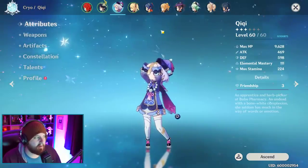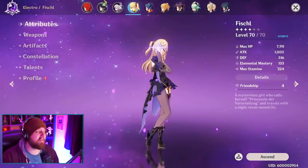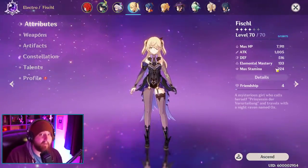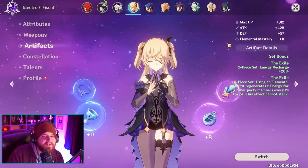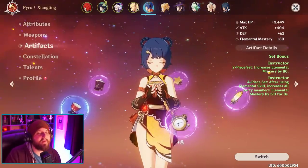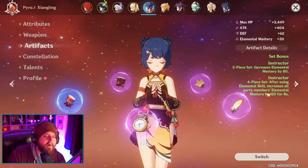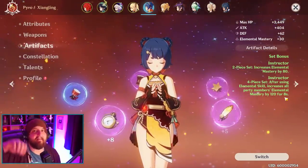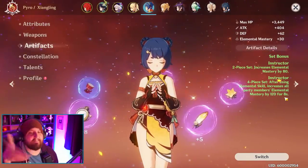Last thing — I want to keep this video relatively short — there are actually two artifact sets you can run on your characters and you don't even really need to upgrade them that much. You can run these at literally artifact level zero and still get a ton of benefit. The two sets are Exile and Instructor. Instructor's two-piece increases elemental mastery by 80 just baseline. The four-set: after using an elemental skill, increases all party members' elemental mastery by 120 for 8 seconds. So you go in, dump your Xiangling, and your whole party gets a buff so they can continue to dump the rest of their abilities — you just keep up that cycle.